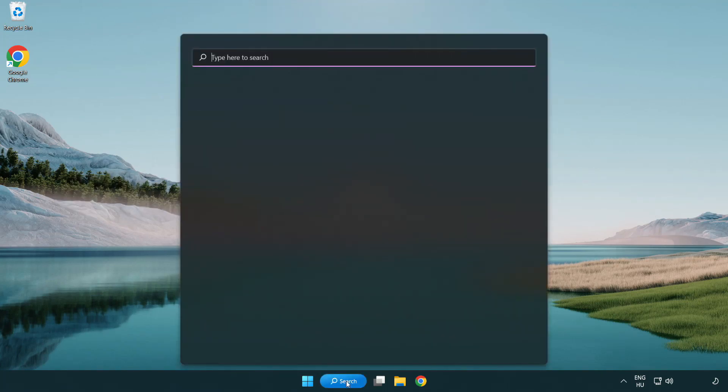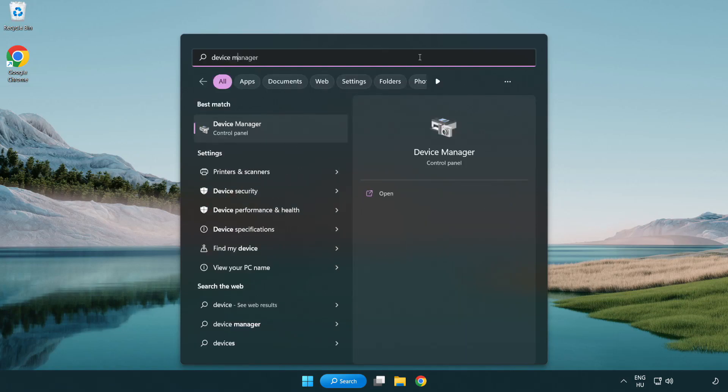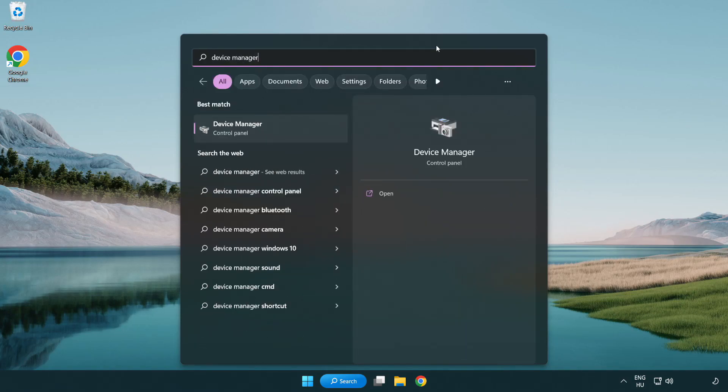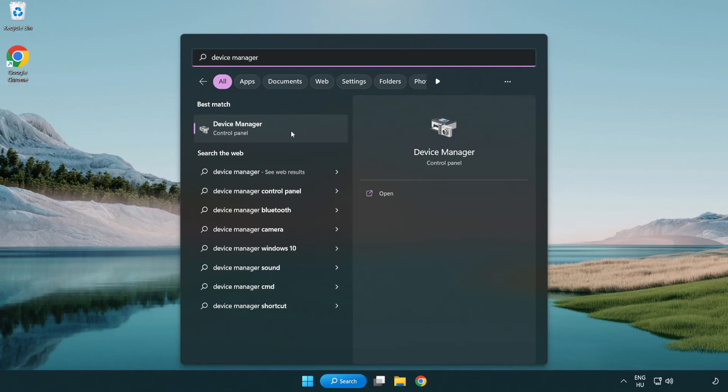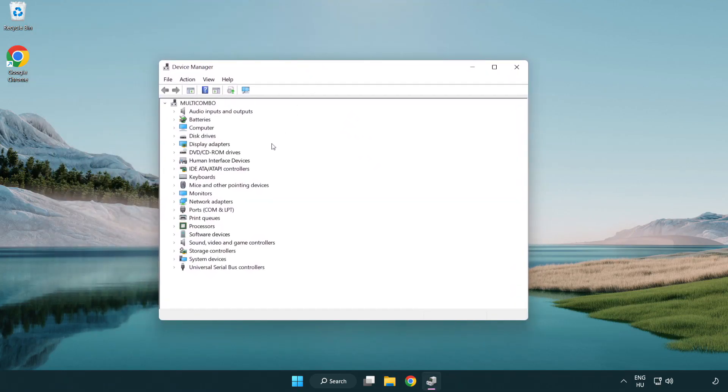Click the search bar and type Device Manager. Click Device Manager, then click Display Adapters.